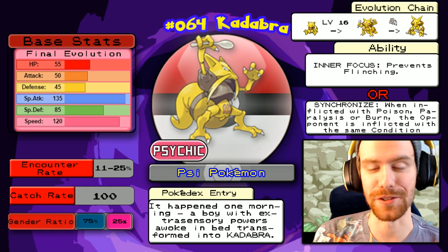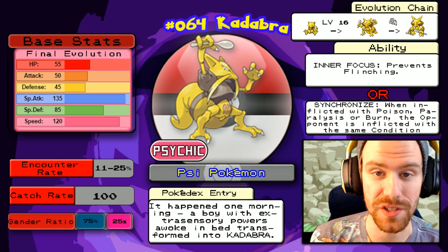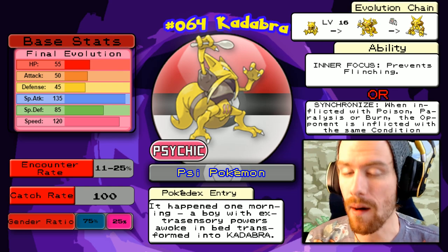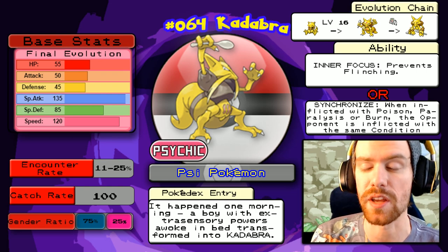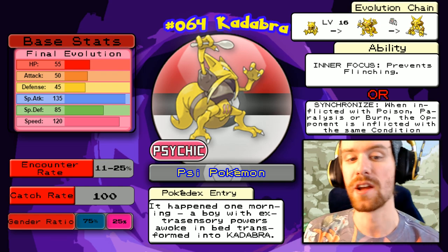The only new Pokémon that you can find here in Cerulean Cave is Kadabra. This is the first time that you can catch Kadabra in the wild, so that's important to note. You could have had an Abra as early as Cerulean City, though, so if you did want this Pokémon, odds are you already have it. Now it is worth mentioning that Cerulean Cave is full of high-level, very good Pokémon, but we're going to specifically look at Kadabra here.